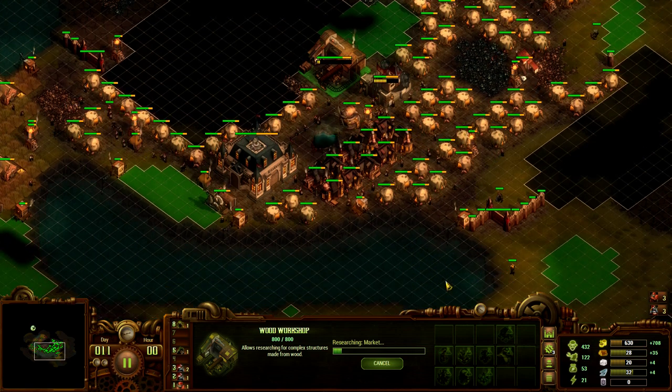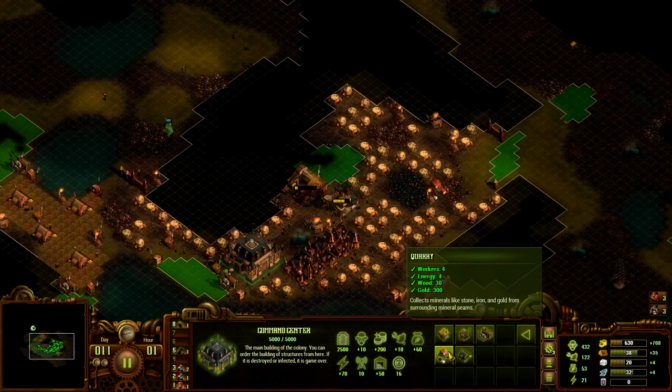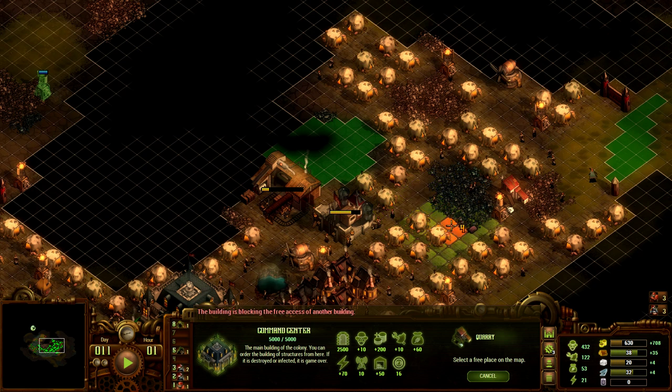If I were to build a quarry here, that would actually be a six — that's just insane. I'm not sure how much we care about iron right now. We can build one over here that would be a five, but that would seriously disrupt the other buildings because you can't have buildings next to it. We could also put down a stone quarry over here; it would require me to destroy two of the houses, unless I put it here, in which case only one.